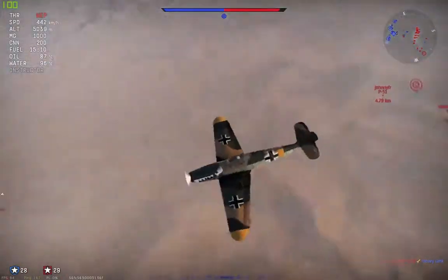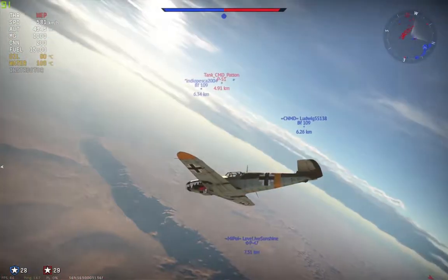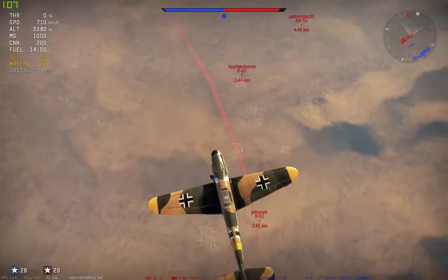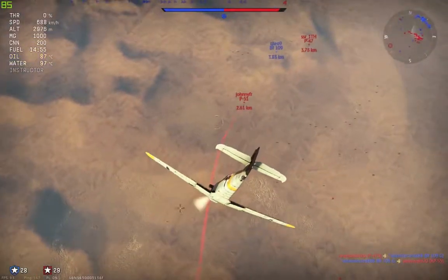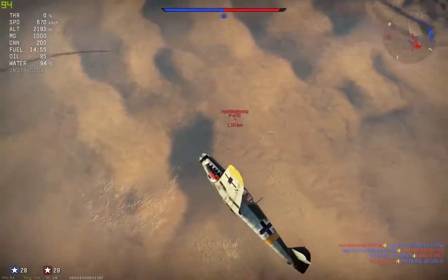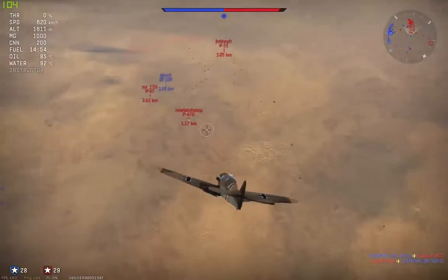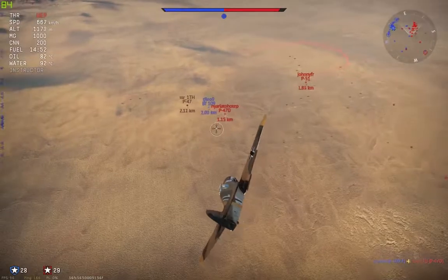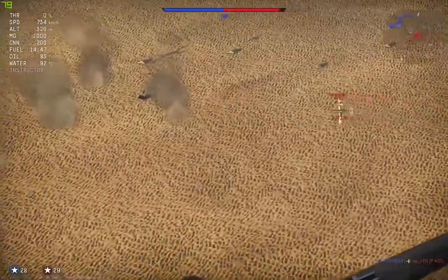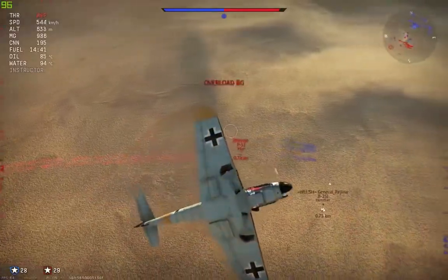B-25 is down. Let's start with the B-47 — losing a little bit of energy. Ladies and gentlemen, this is how you boom and zoom. A B-51 is on our tail right now but he cannot catch us — we have a lot of energy.